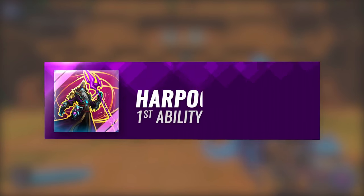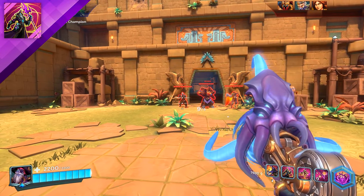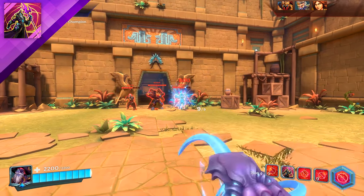Dredge's first ability is called Harpoon. Dredge summons a Phantom Harpoon from the Abyss, hurling it forward, piercing and slowing any enemies hit.